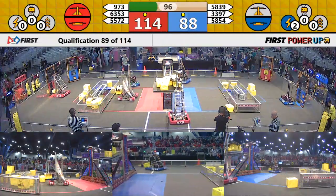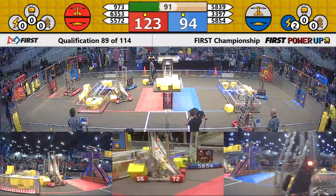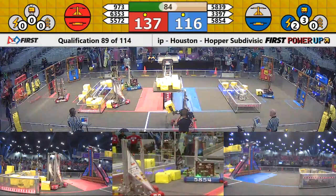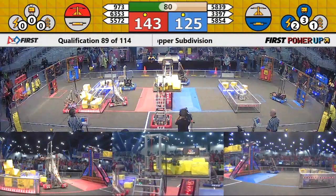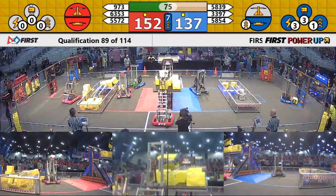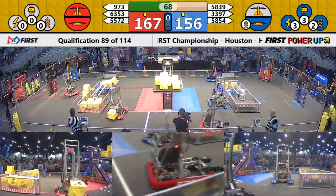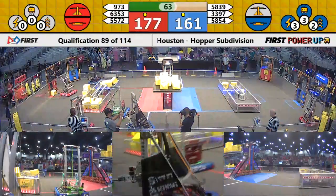A slight lead for the Red Alliance right now. The power-up in play — this one's a levitate for your Blue Alliance. Two Blue machines doing their best to neutralize that Red switch, but Red still has ownership. Red Alliance just steals a cube right out of the gripper — 58-54, 55-72 with that cube.